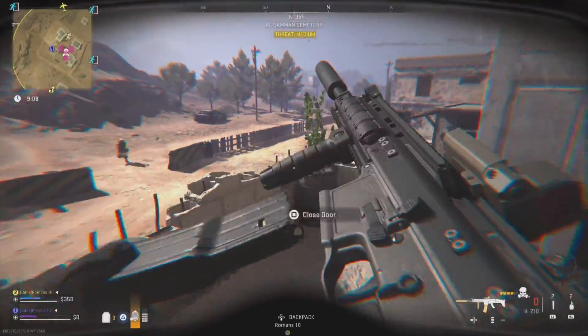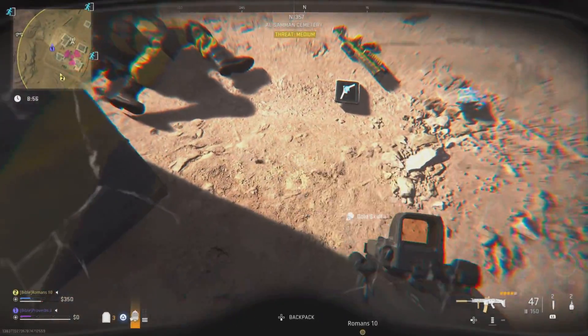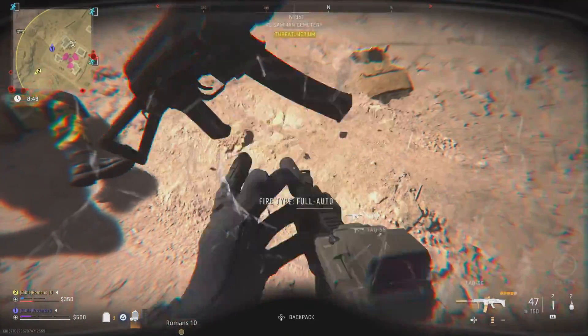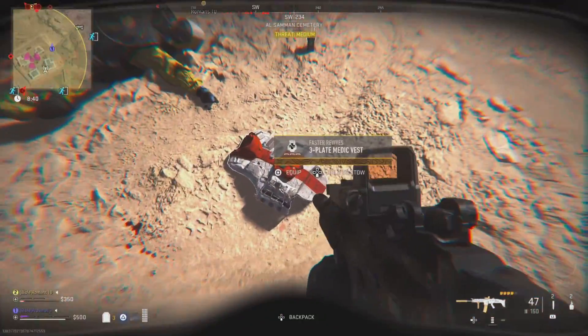Also make sure you are equipping a new gas mask every time one wears out since this radiation zone can drain the gas mask very fast. Once he's dead he will drop a gold skull, a pretty looking M13B, and the medic vest which is one of the best armor vests in the game.